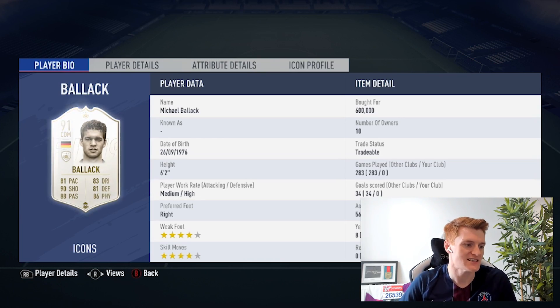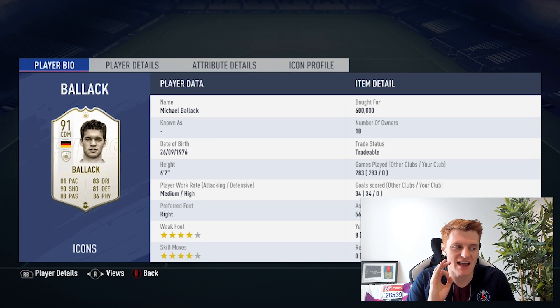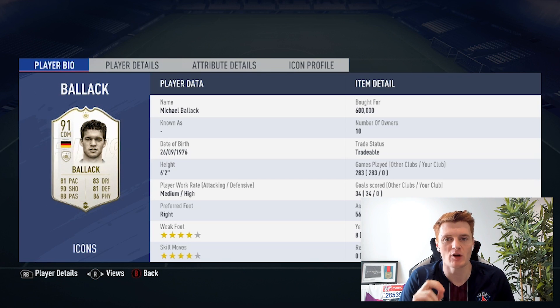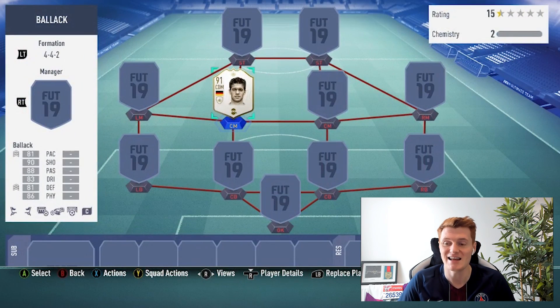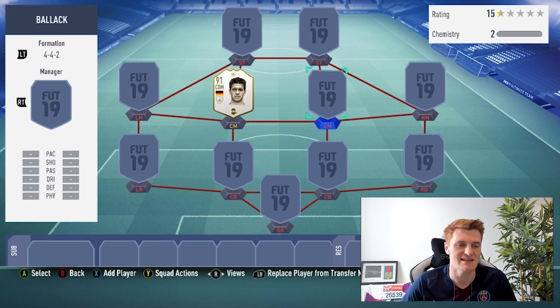It's Capgun Tom here, welcome back to another episode of Team Takedown. Today we're looking at a flashback-style S card — Prime Balak — and we're going to be using him as if he's a Chelsea card. This is a fantastic card, one of the first prime icons released. A lot of people said it would be endgame. He has over 80 on every single stat, four-star four-star, and he's six-foot-two. This card is nutty.